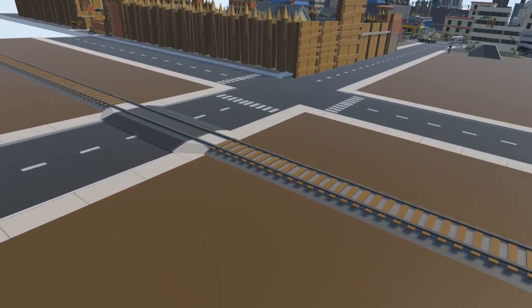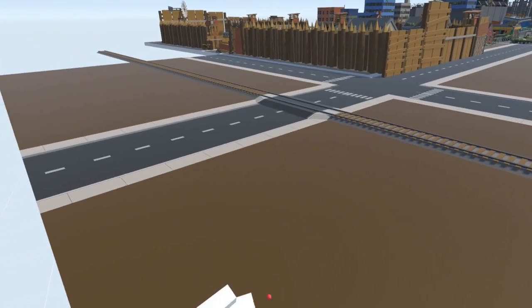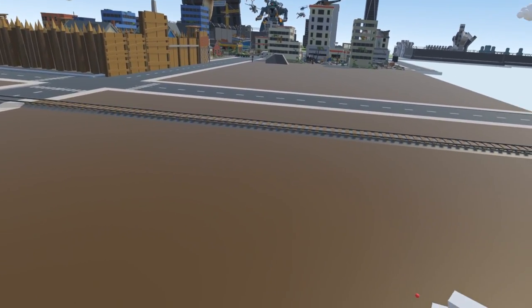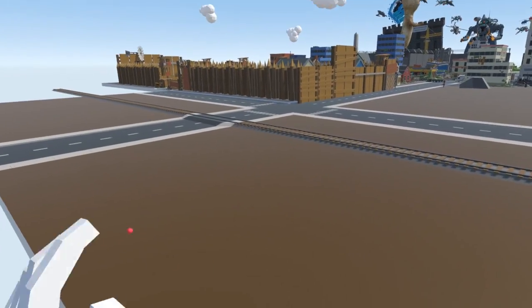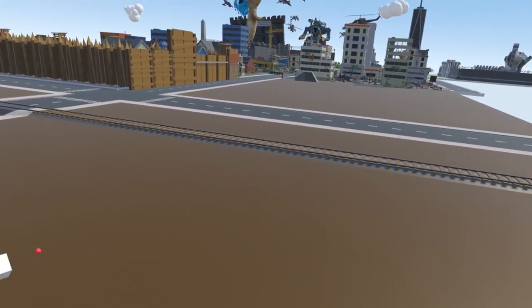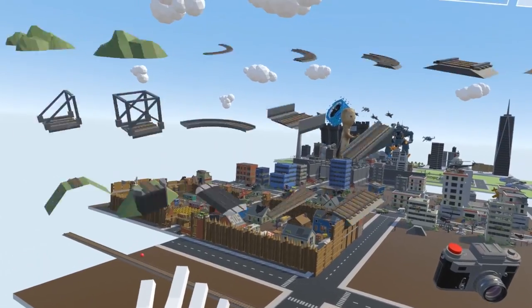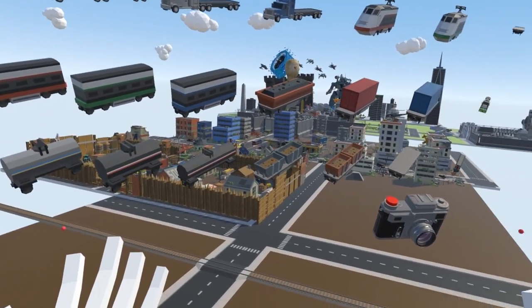All right, here's our track and our crossing. We're still going to have some buildings in this area, but some of it will be like an open field. We'll probably put a bunch of dead trees, some garbage, maybe some hollowed-out cars. We've got to get creative here with this one.